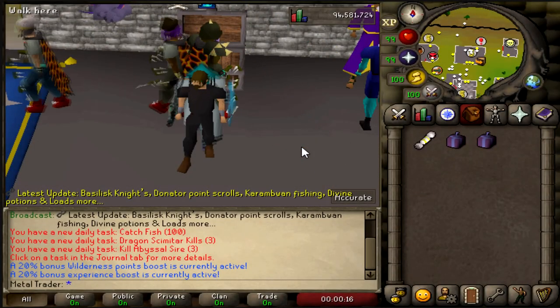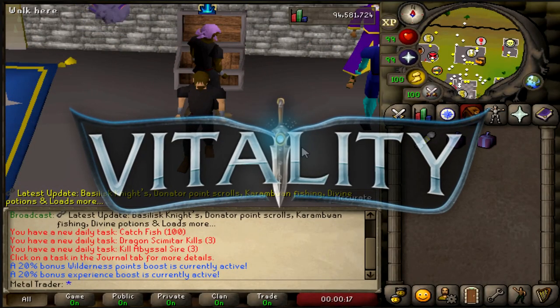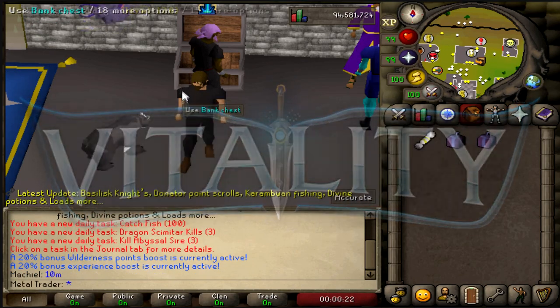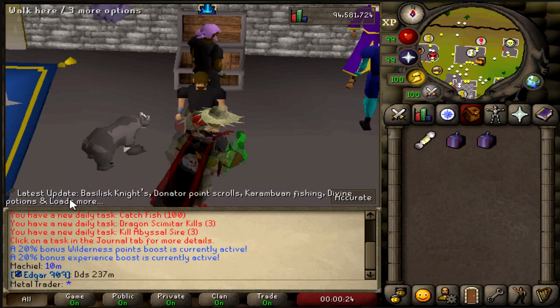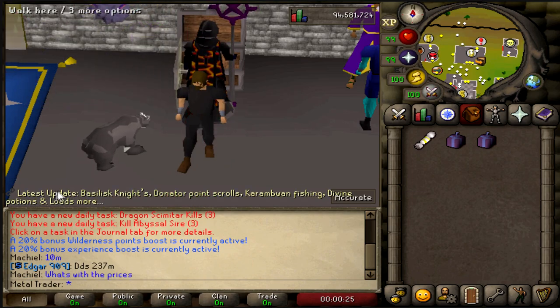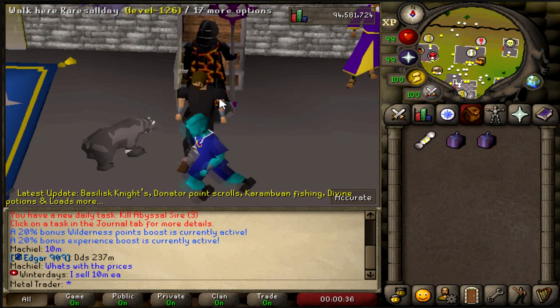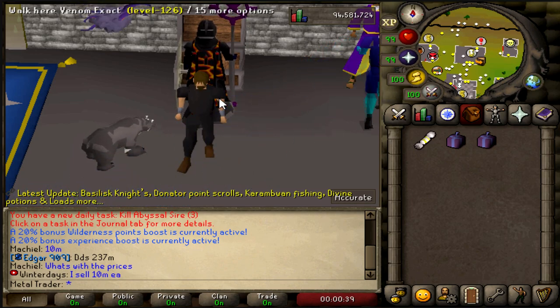What's going on everyone, MetaRaven here and welcome back to another Vitality video. Today I have something a little bit unusual planned. I wanted to go ahead and test out the latest updates from a few weeks ago, but I figured I would try it out. The Basilisk Knights have recently been added and I thought it would be a fun idea to kill them for 3 hours to see how many kills we would get and what kind of loot we get.